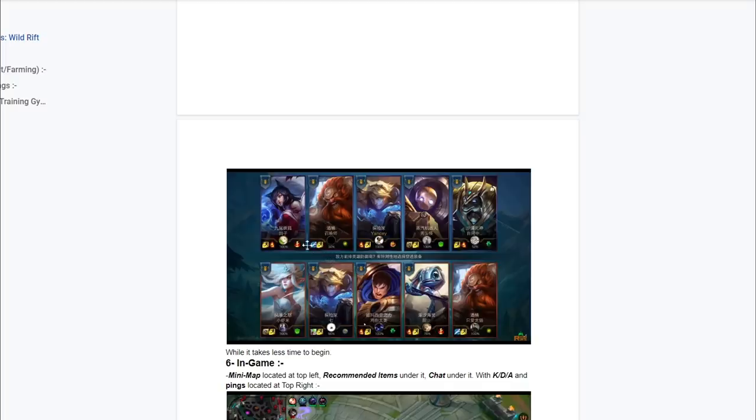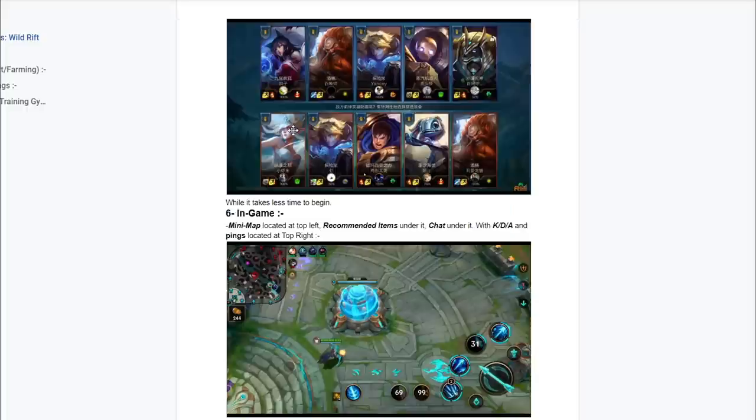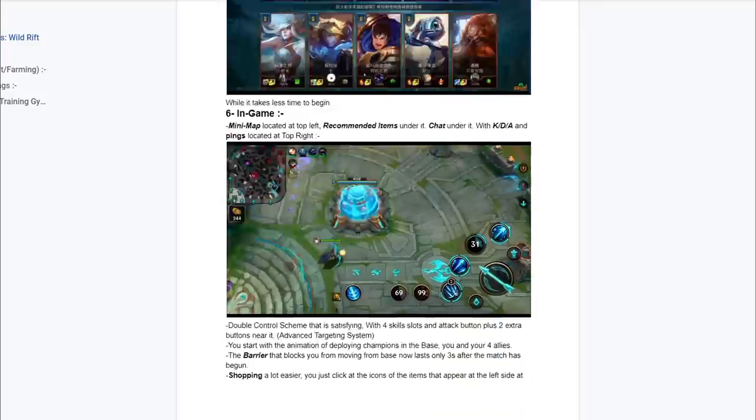It shows the details on the main menu once you guys are trying to get into a match — it shows what talents, runes, and basically what your enemies have chosen. Like how master or how good they are at their characters. You guys can see at the top left of the icons how good the enemies are with that hero. That's really good information that you can see once you guys are loading into the game.